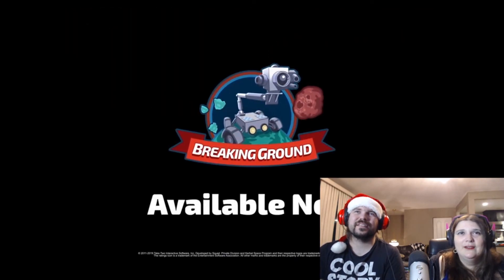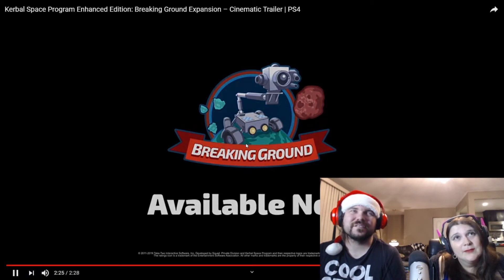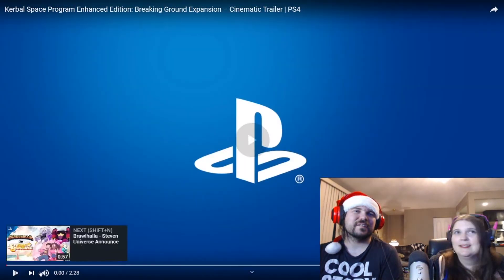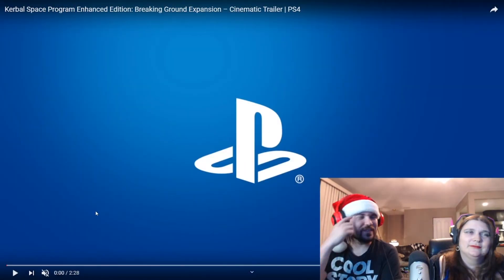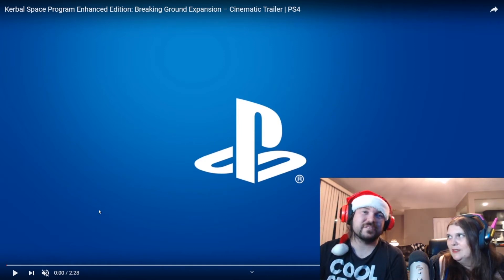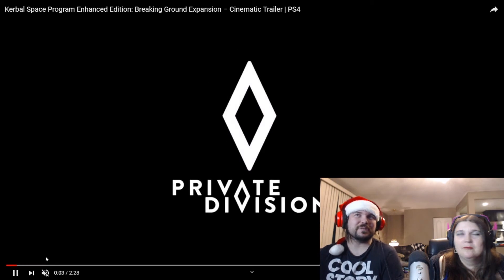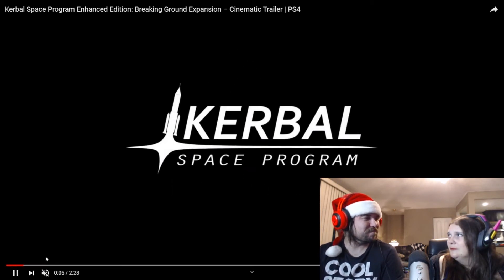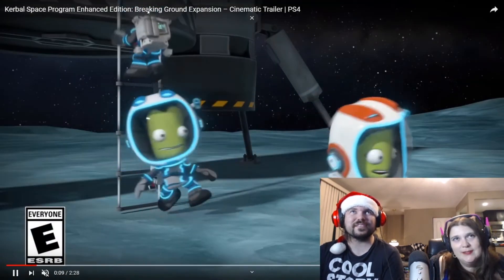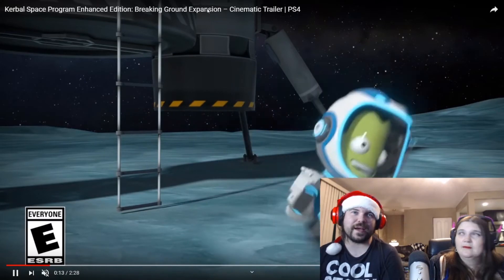That was it — 'Breaking Ground, available now.' So you can drive a space rover and look for diamonds, I guess. It really did not tell us much at all. It wasn't gameplay, that was just CG. I don't know what to really take from that.